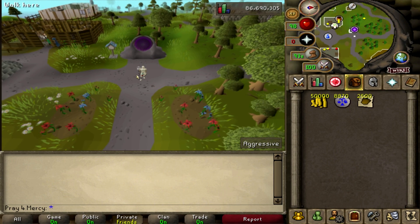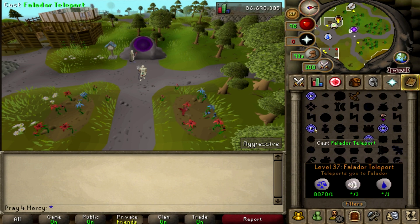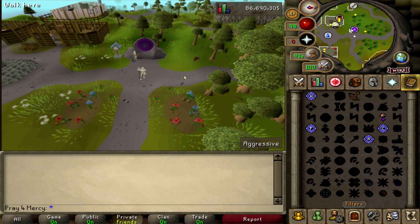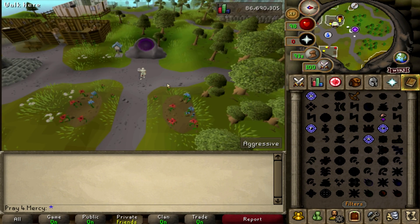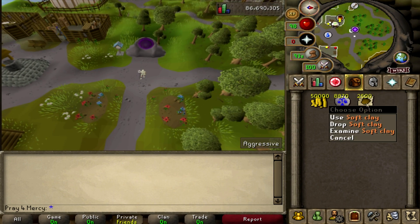My name is Pray for Mercy. I make money making methods three times a week and also have a slayer series on Saturdays. This is going to be an AFK magic money making method that requires at least level 37 magic and a lectern. You can go to a house party world where they have a lectern, or use your own. This method requires soft clay in your inventory, noted.